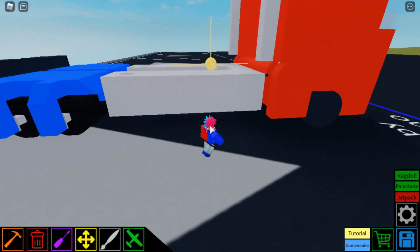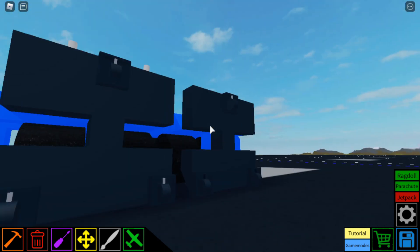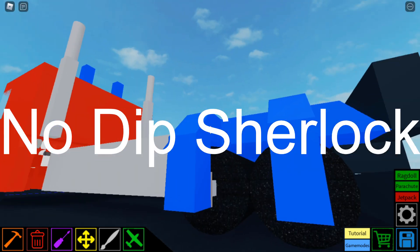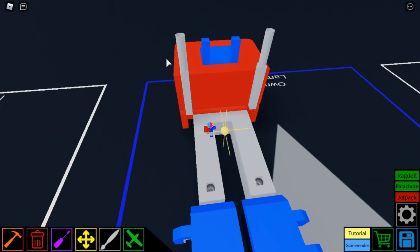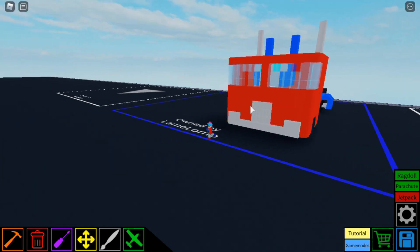All right, so here the transformer is — I think it looks pretty cool, but there are some things that give away that it's a transformer. On the back it looks like feet, there are wheels on it which isn't normal for a truck, and it also looks like these are legs with thrusters in them. Also if you come to the front you can see there's a head in here, so that kind of gives it away.